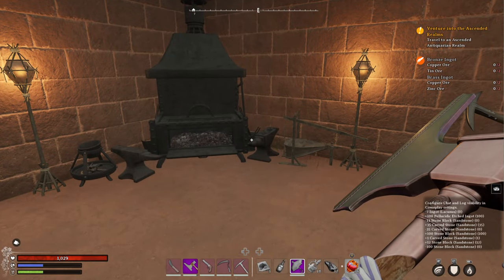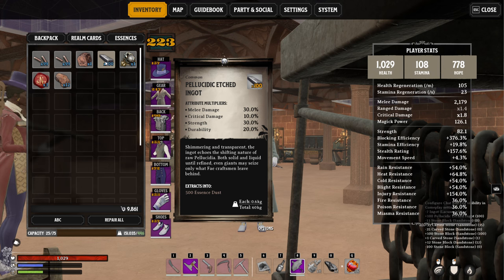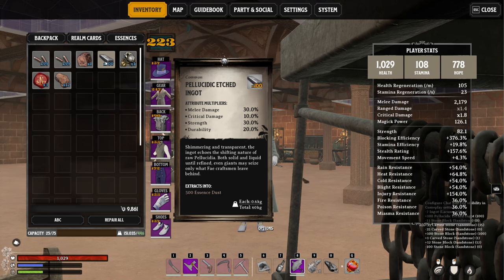For this example here, I'll be using this ingot here — my Pellucidic etched ingot. You can see right now it has 30% melee damage, 10% critical damage, 30% strength, and 20% durability. What we're doing here is stacking the stats so they are a lot higher than that. I'll show you exactly how to do that.